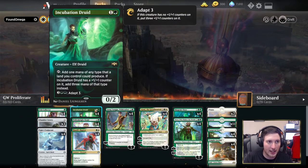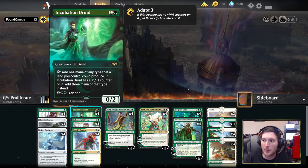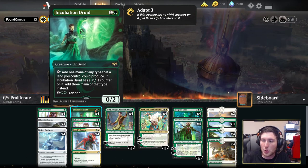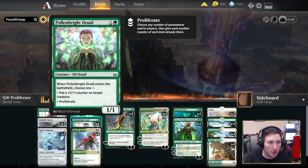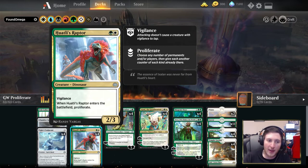Our two-drops: we have four Incubation Druid. Being able to immediately put a plus one plus one counter on Incubation Druid means that rather than needing to adapt, it's immediately tapping to produce additional mana, which is an absurd amount of ramp. In addition, both Pollenbrite Druid and Huatli's Raptors are cards in green-white that allow you to proliferate immediately when they enter the battlefield.